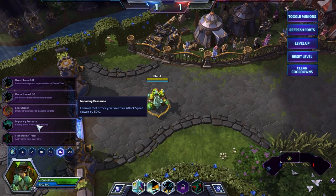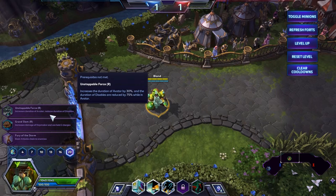Here, Imposing Presence. This is a great talent that will boost your survivability so you can perform great in the late game. And here you just get Unstoppable Force, obviously.